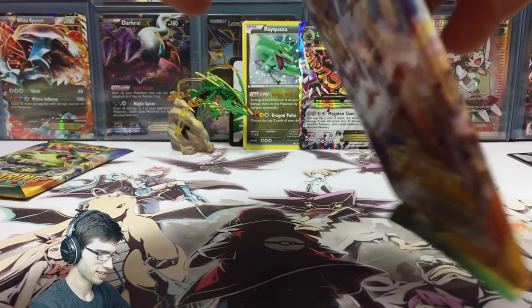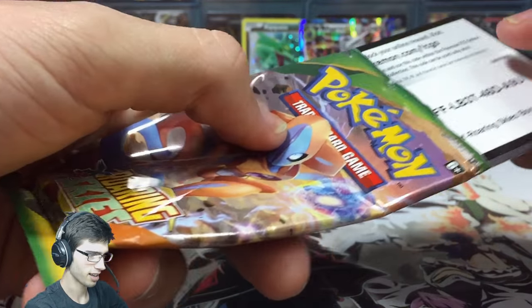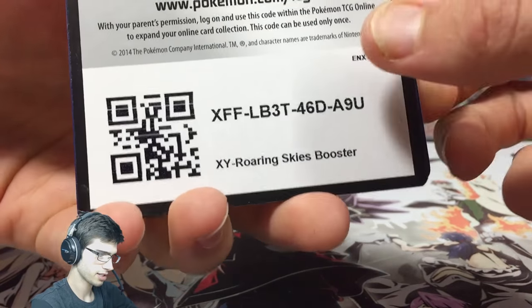Let's see what Roaring Skies can bring to the table — the last time I opened a Rayquaza collection box I got some crazy pulls. There's the code card, shown backwards so it's nice and easy for you guys to see.